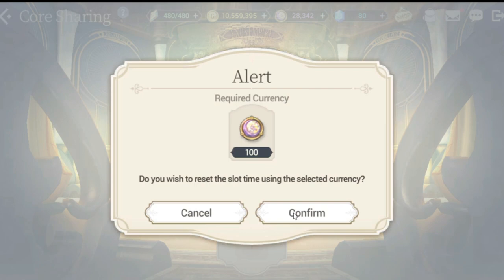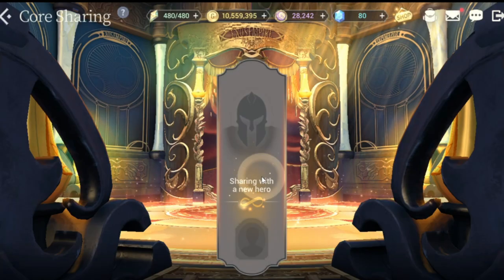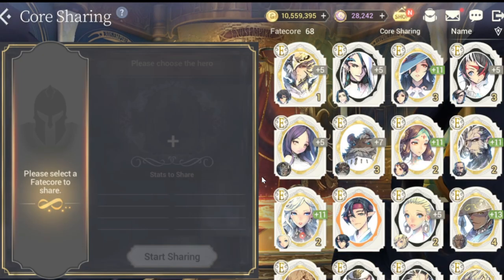Let's spend some Zest to activate it. Once you deactivate core sharing and if you don't want to wait for the cooldown of six hours, you have to pay 100 Zest to equip another Fate Core to another hero.